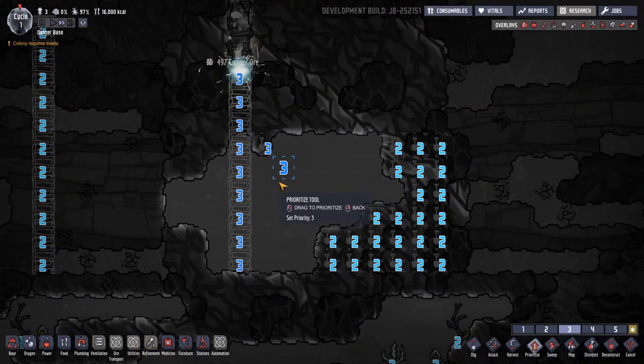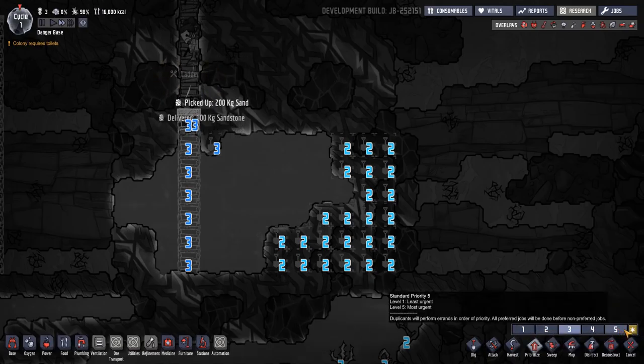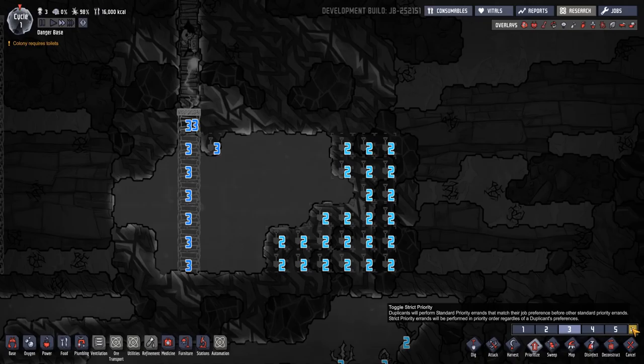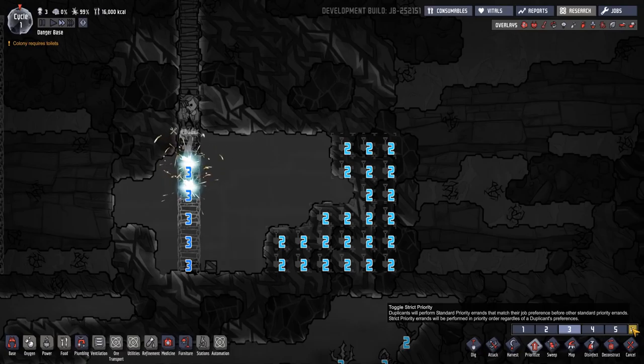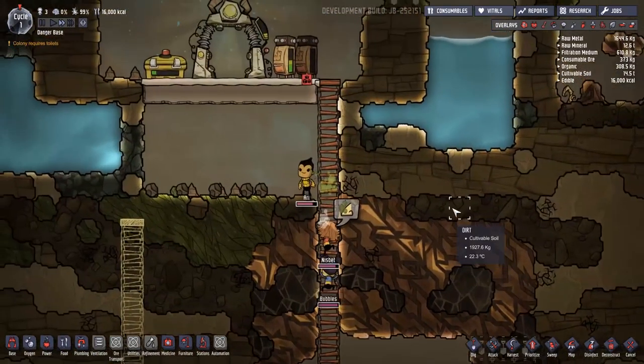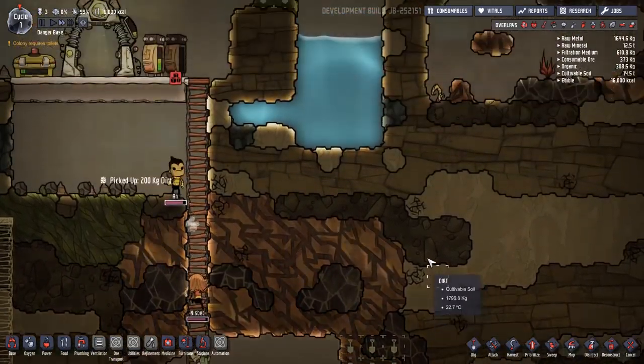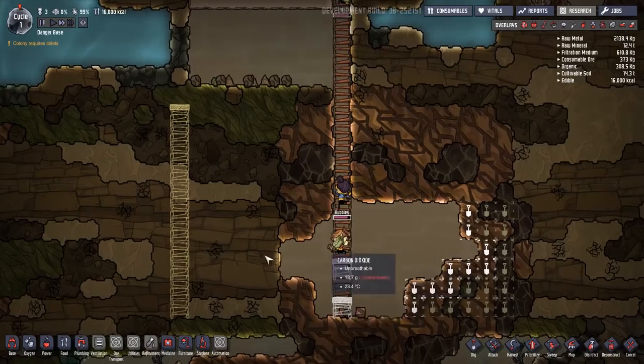On the priority screen, you have toggle strict priority. Duplicants will perform standard priority errands — that's 1 to 5 — that match their job preference before any other standard priority. So later when we have a miner, if it's a standard priority mine, they'll do that first before anything else. Strip priority will be performed in priority order regardless of the dupe's preference — so whether they're a miner, a builder, or whatever, they will just get that job done.